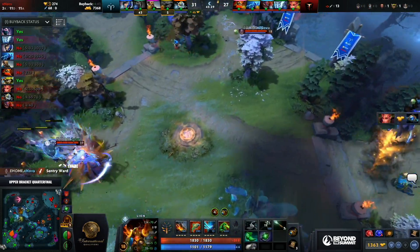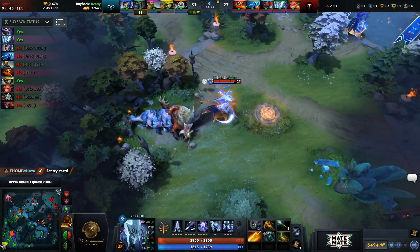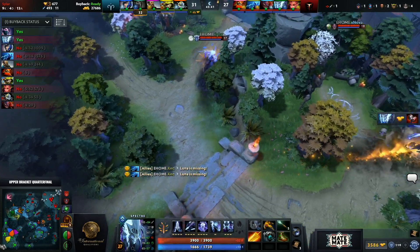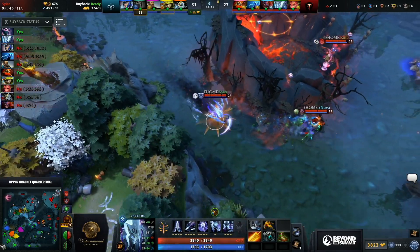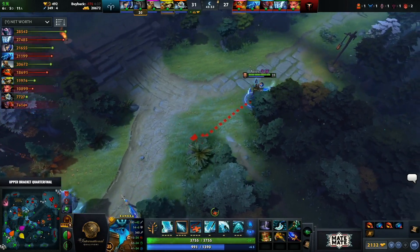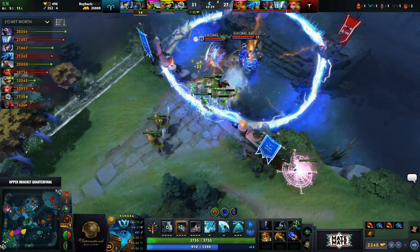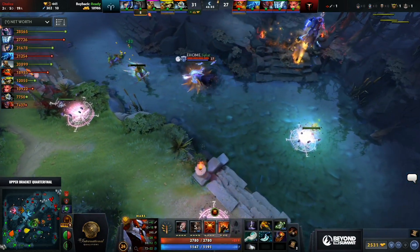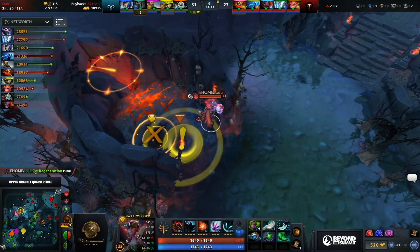He's working towards Overwhelming Blink which is a great idea — just to stay on top of them and get a little bit more tanky. Sylar going into Abyssal Blade — once that's up TA can't really fight him anymore at all. This is the tipping point we've been speaking about. It's going to be so hard for the Radiant side to fight now. Refresher Mars, Refresher Razor, potentially even Refresher Specter if there's a Refresher Shard in the next Roshan. And there is — it's Rosh number four: Aegis Cheese Refresher Shard Aghanim's Blessing.